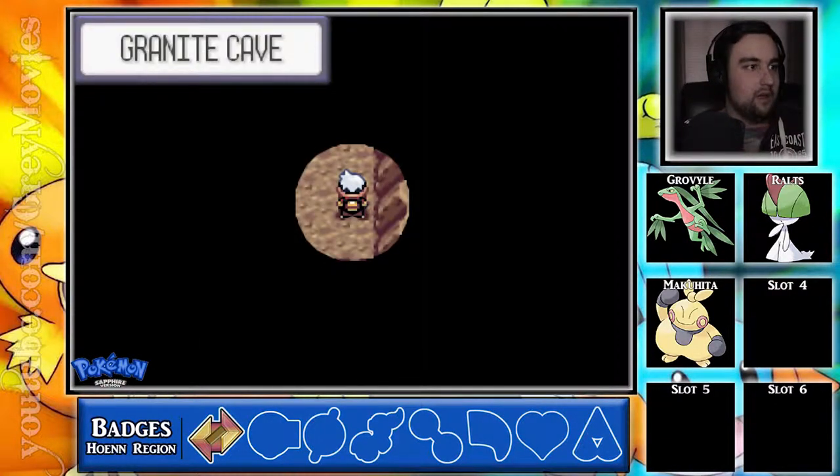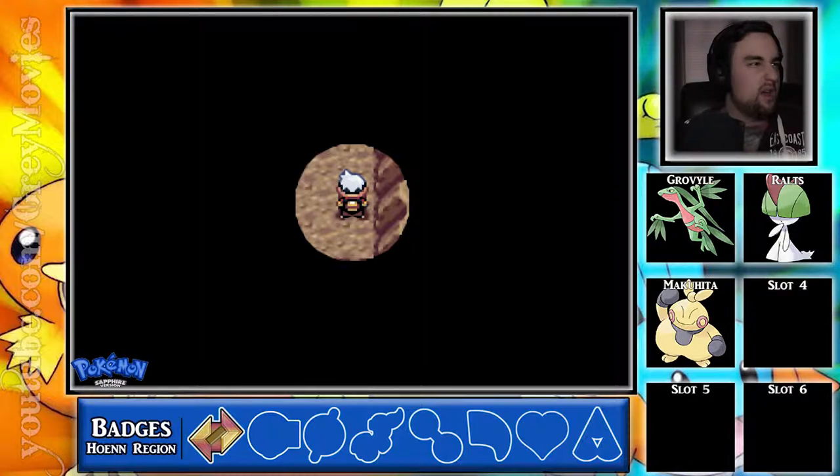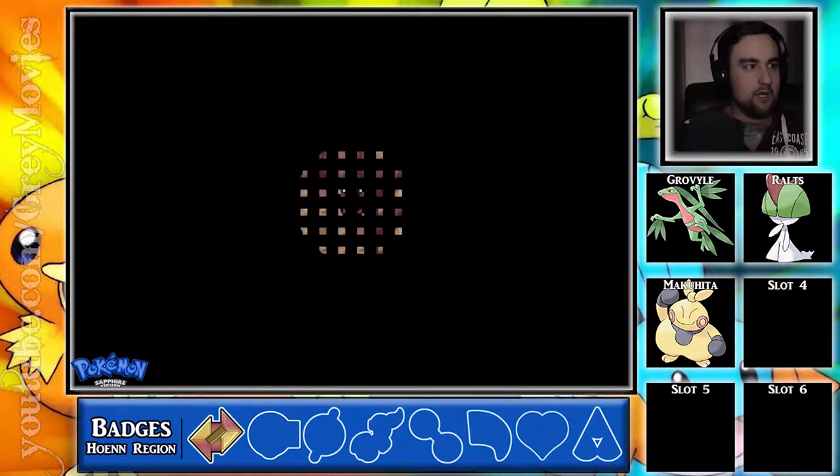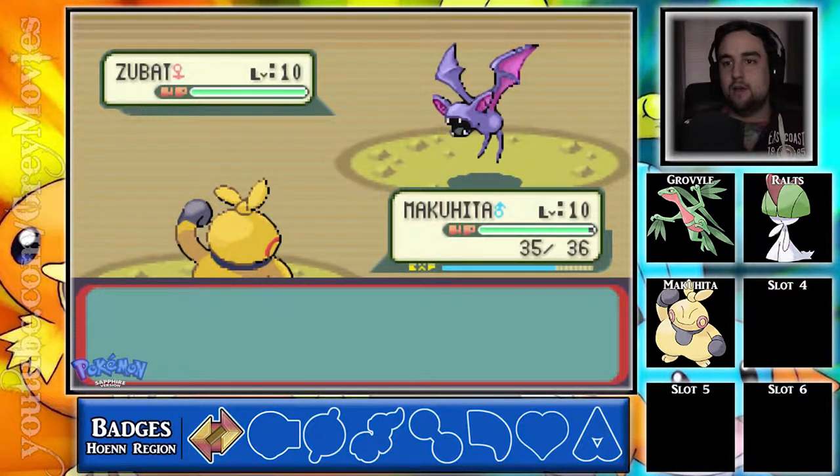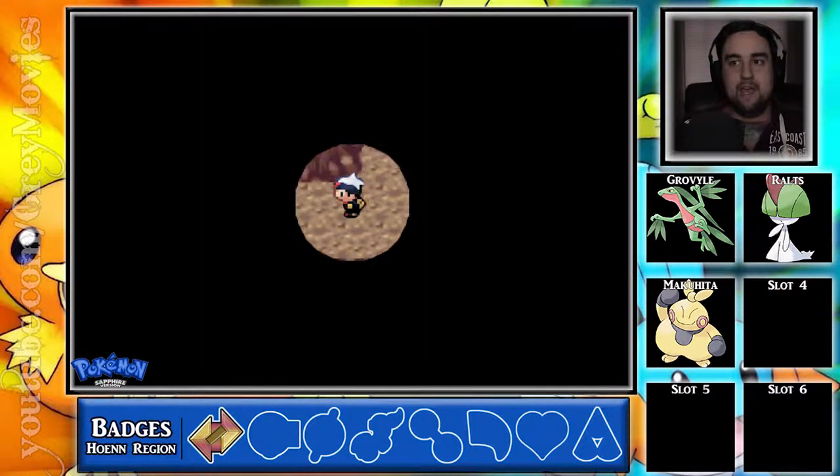There's a ladder here and now we're on B2F — Bottom Floor 2. I guess I'm gonna come up and over to the left. Another Zubat. Can I find something else other than Zubat? I hate it.